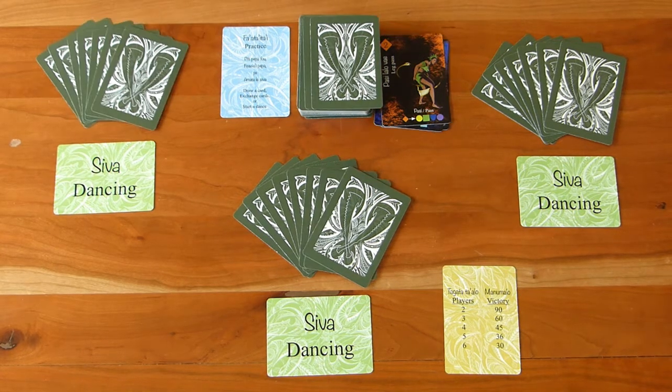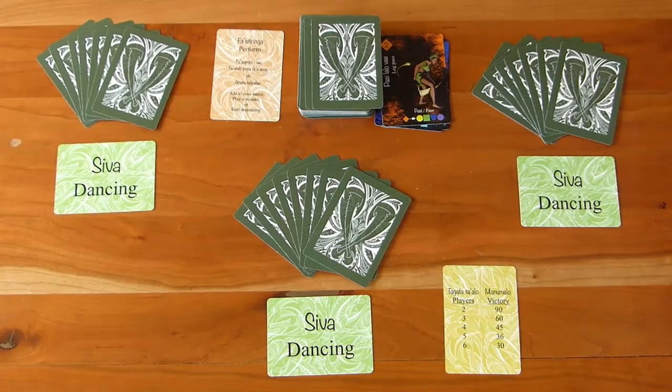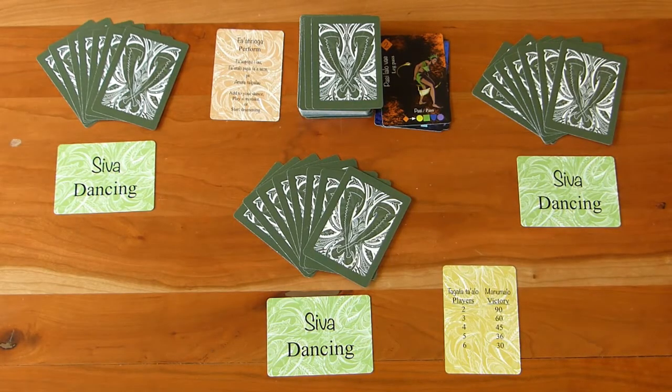To start a performance, flip over the practice/perform card. Make sure everyone's dancing/drumming card has the dancing side up. Until the performance is over, nobody can draw any more cards — the audience is here, and you've got what you've got.